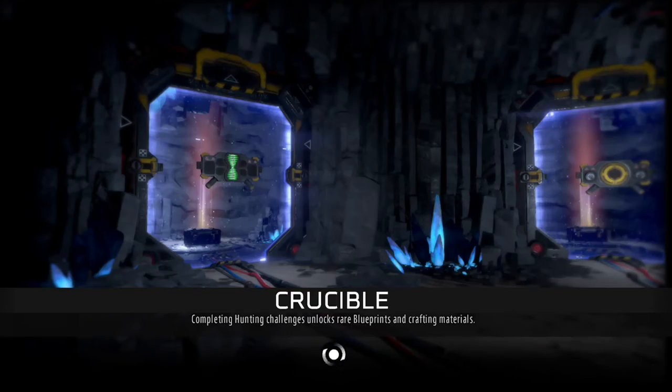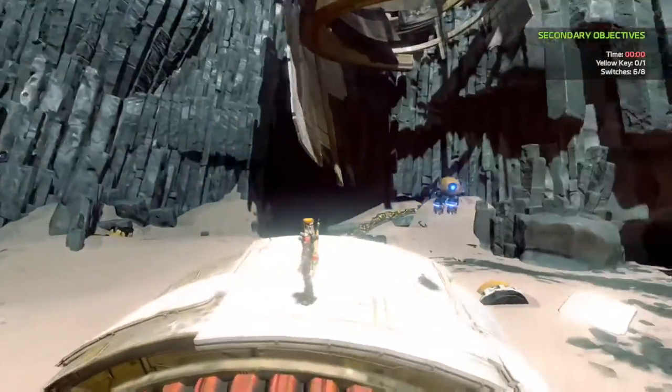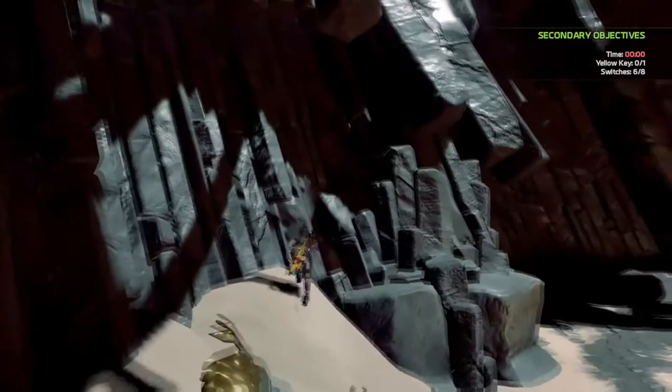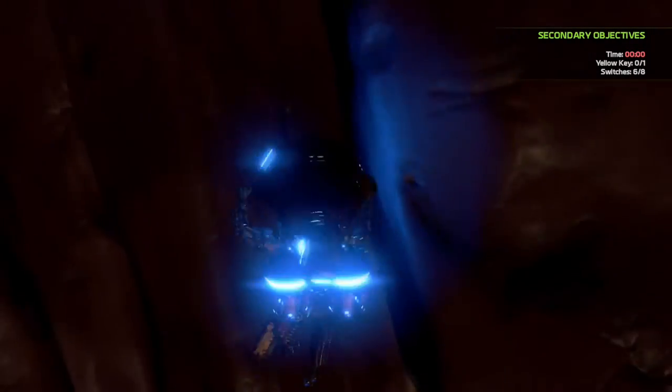The first location of this glitch I'm going to show you is Crucible. It's located on the outside portion of the map. You're going to see this broken down construction — you're going to want to move to the right of that. You're going to see this little opening in between these rocks. You're going to want to jump inside and jam yourself in the tightest corner as possible, like I just did right here.